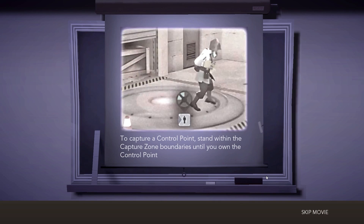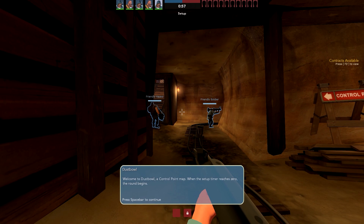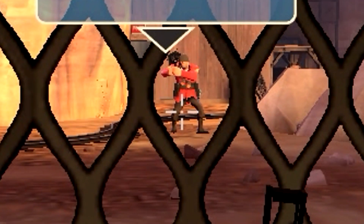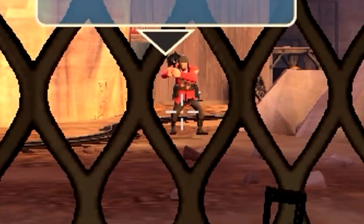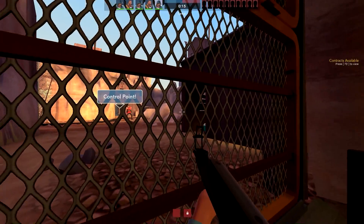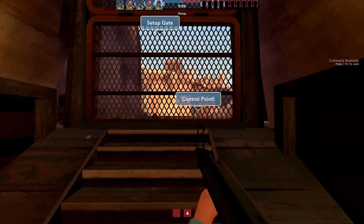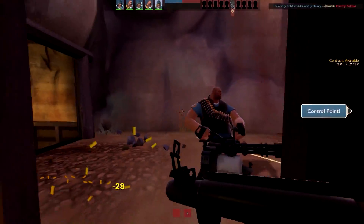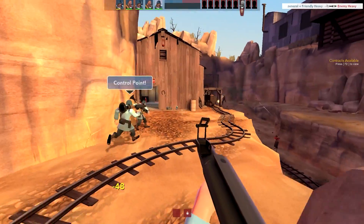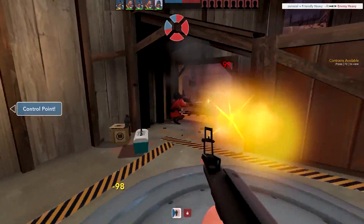Let's get into basic training. We're getting a tutorial on how control points work. Welcome to Dustbowl, a control point map. When the setup timer reaches zero the round begins. That's a weird looking control point — looks more like a red soldier to me. Do you reckon they've got crit sticky traps down, or a crit uber heavy around the corner? Me, a friendly heavy and friendly soldier have got this though. Oh, it's the friendly heavy doing bits. Let's get the control point — they don't have a sentry trap. This isn't very realistic.